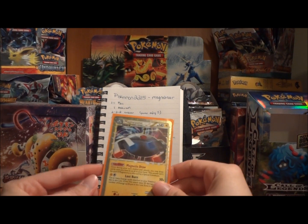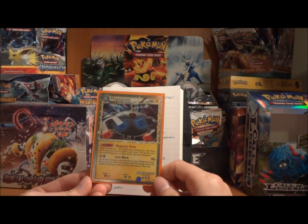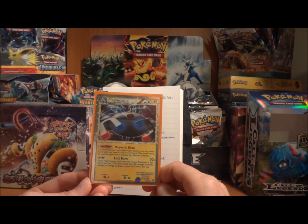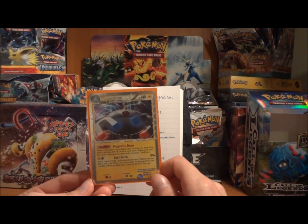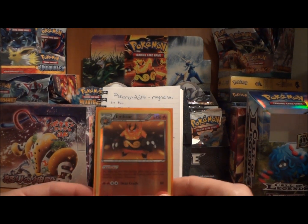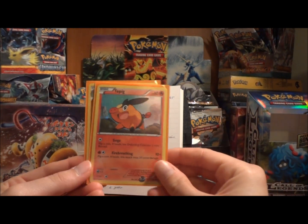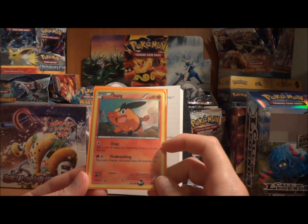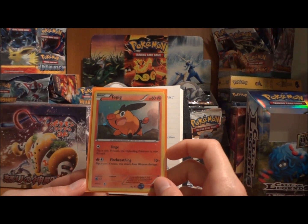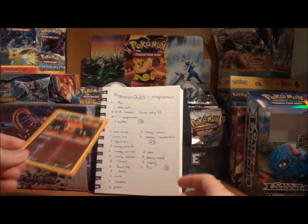You only have one Magnezone, which I understand — you only own one Magnezone — so we really can't increase the 2-1-1 line to something like 3-1-3 or 2-1-2. But since you only have one Magnezone, we'll have to leave it at 2-1-1. It is really good that you do have two Ability Emboars. Right now you have a 2-2-2 line, including the Promo Tepig, which I really like over the normal Tepigs. If you actually have to attack with Tepig and you flip heads on Singe, burning your opponent could be very useful. So I really like your choice of Tepig, and again, the 2-2-2 line of Emboar is very solid.